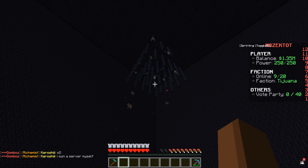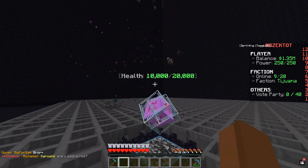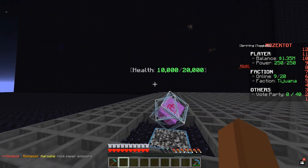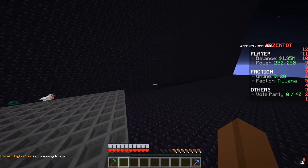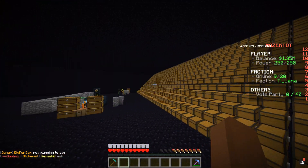Especially considering that the release was just this Saturday. Down here we have our faction score, which right now is not upgraded, but later we're gonna be upgrading it — and it's gonna mean that we are gonna have strength on our faction's land, and enemies are gonna have mining fatigue, hunger, etc. So we're gonna be pretty strong on our own land.